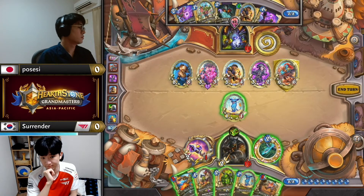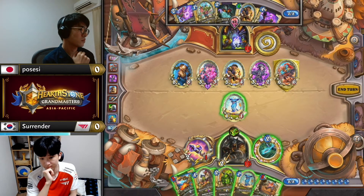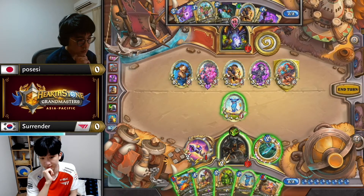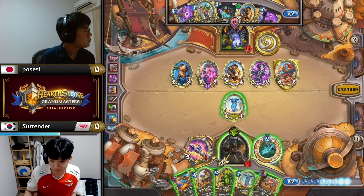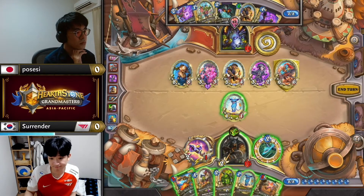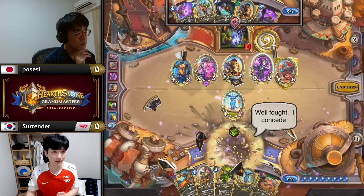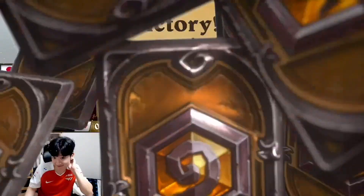A rough start for Surrender — it was looking like he might squeak in his most difficult win with the Face Hunter, with an aggressive start holding off on the Neophyte, obviously taking a big risk and still not getting punished. Not the way you and I would have approached it, but the risk he took may have paid off. Still, for Possessy this Altar of Fire version of the deck is just too strong — it's wrecking aggro.